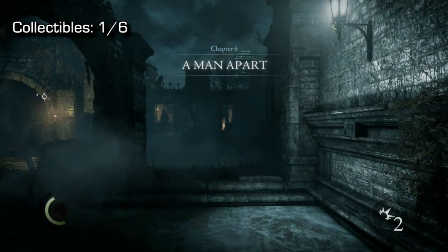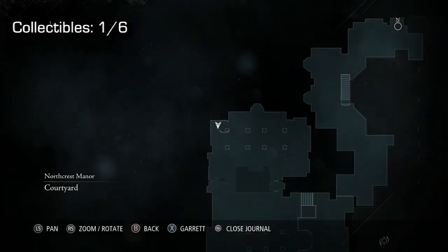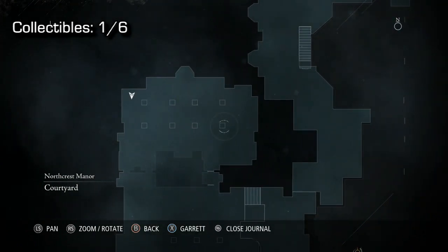Hey everyone, Macca here, continuing on with Thief. This is chapter 6, the chapter is called A Man Apart, and in this chapter we have 6 total collectibles.